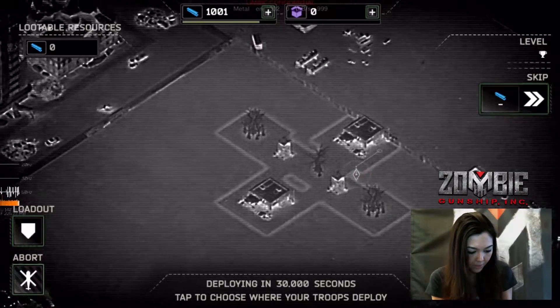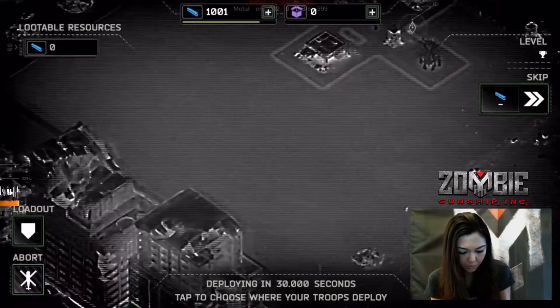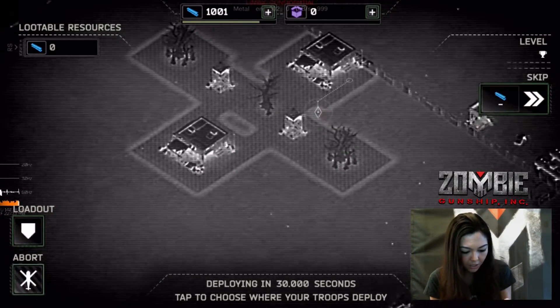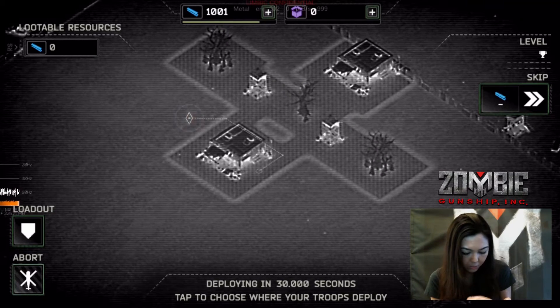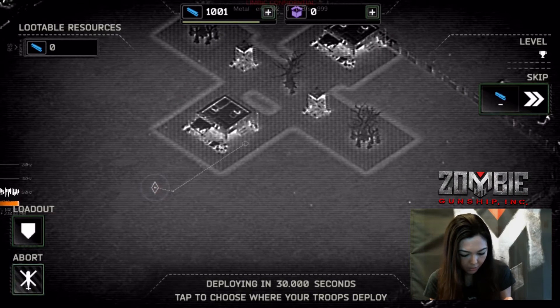Right now I'm scouting out this base and I see that there are a bunch of abandoned buildings and ruins all around. I'm trying to determine where to deploy my troop. If I deploy him too close to these two machine gun towers right at the center, he'll get hit really hard. So I'm going to just deploy him right here and hope for the best.